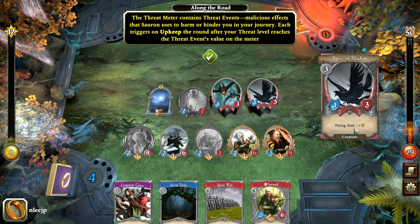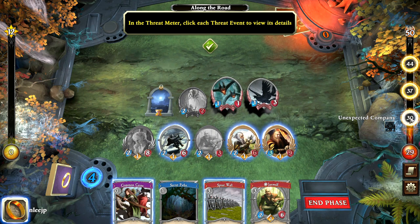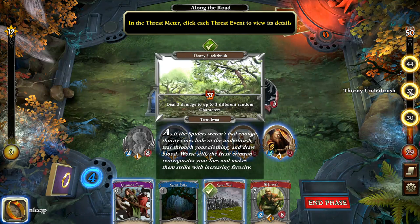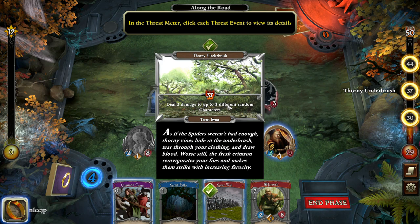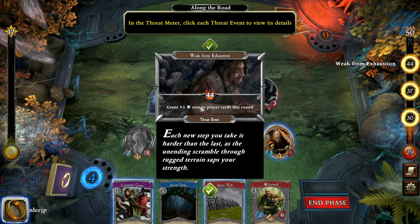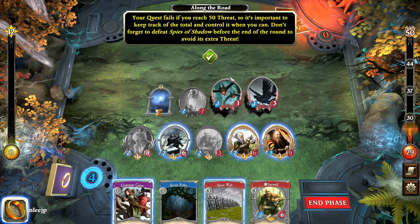There are also events that pop up when the threat level reaches a certain level on the meter, and most quests have three threat events. Once threat reaches 30, it's Unexpected Company — a giant spider turns up at two-six, not easy to get rid of. At threat 37, we get Thorny Underbrush, where two damage is dealt to three different random characters. When threat reaches 44, it triggers Weak from Exhaustion, which grants one extra resource cost to player cards that round. The quest fails if you reach 50 threats, so it's important to keep track of the total and control it when you can. Take out Spies of Shadow.